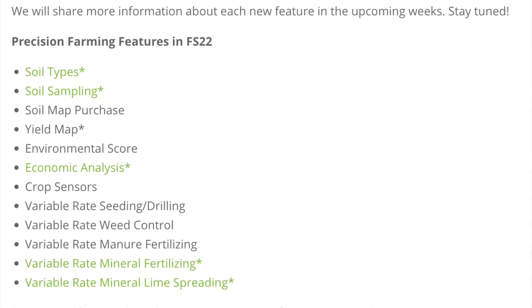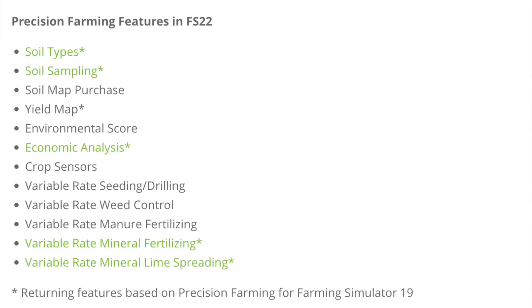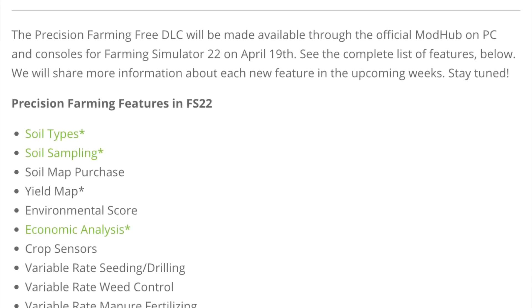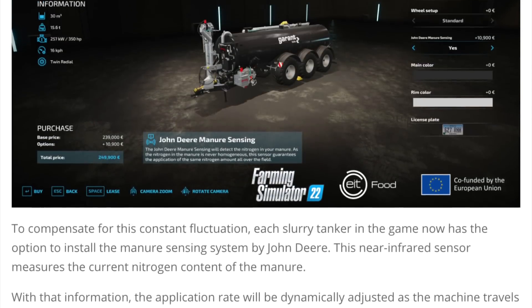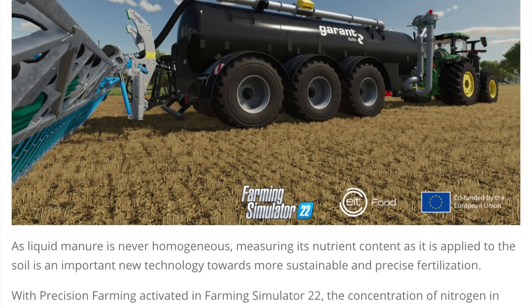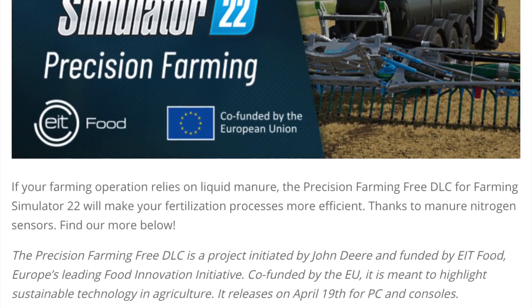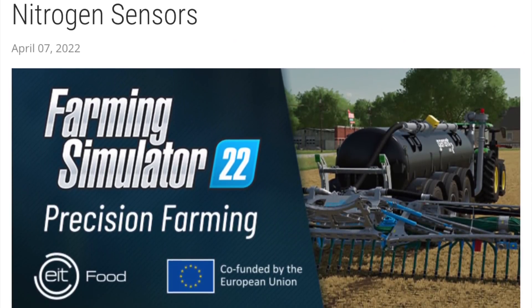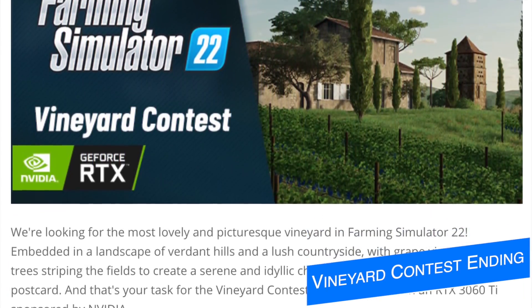The DLC is also adding the Grant PTR 30,000, which we've talked about in a previous post. At this point we've gotten tons of information on precision farming with a few more still to come. This free DLC is releasing on Tuesday, April 19th for all platforms on the mod hub — this is for Farming Simulator 22 only. Check the description for the link to more information.